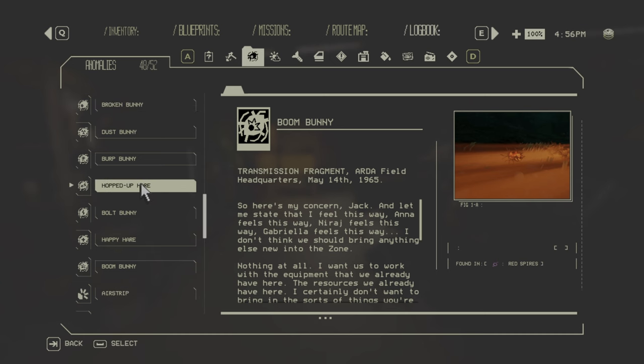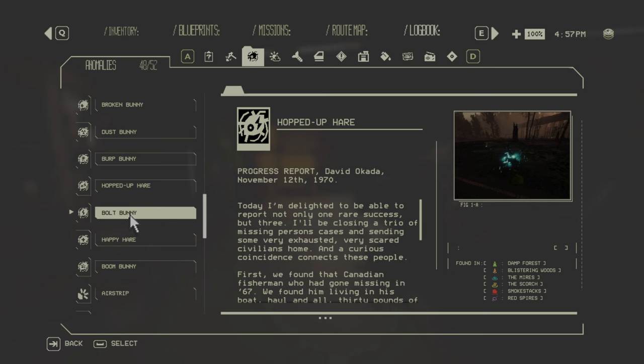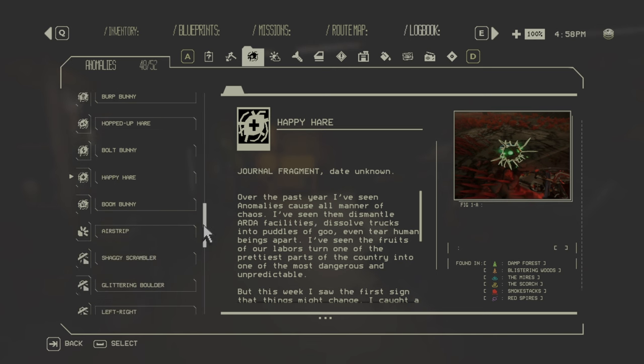The two good bunnies are the Hopped Up, found in any zone and biome — attach it to your car and it charges your battery. The Happy Hare is the green one, also found in any zone — attach it and it continuously repairs your car as long as it stays on. It stays on for the duration of one junction and disappears when you leave. Turning on the limb shield will also remove it.